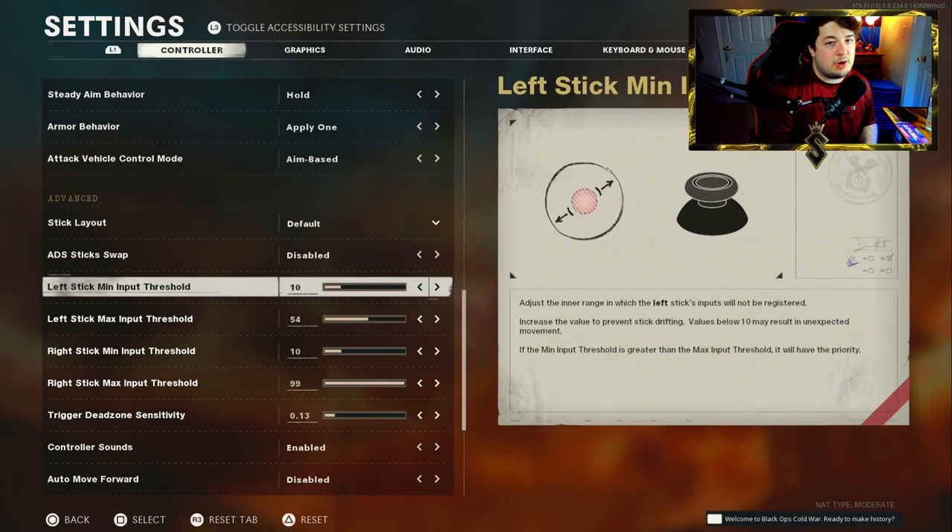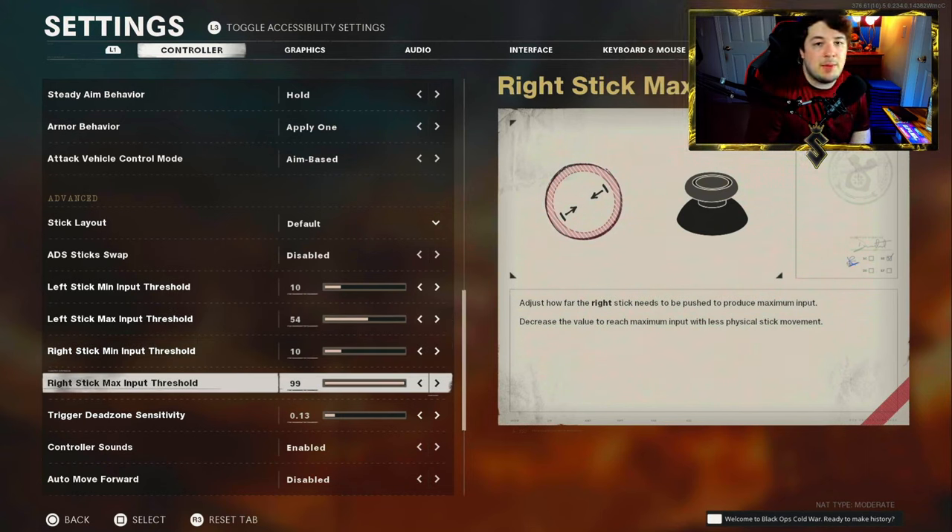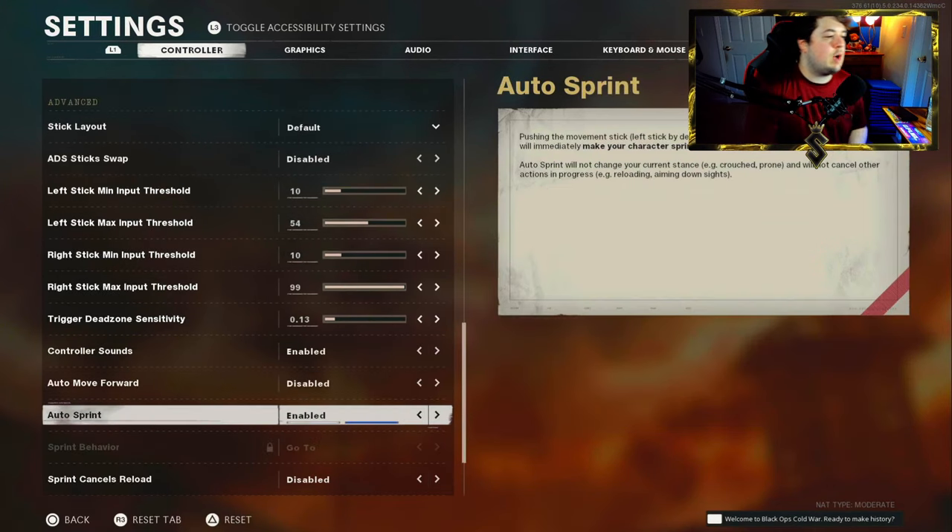In the advanced settings is where you'll find your thresholds for your controller if you have stick drift. I have a problem with my left stick where I struggle to sprint sometimes, so I lowered it down to 54 and I haven't had any issues. If you have the same problem where you feel like you can't sprint, just keep lowering it until it sprints all the time. The right stick threshold is for stick drift while aiming left, right, up, or down. The auto sprint feature you're going to want on — it means you just push the stick forward and start sprinting.